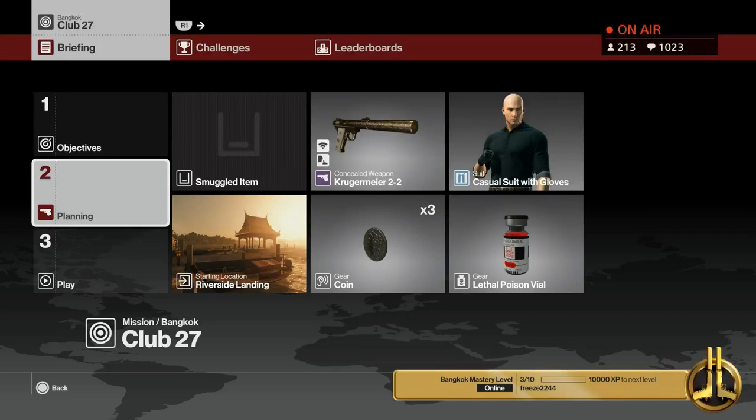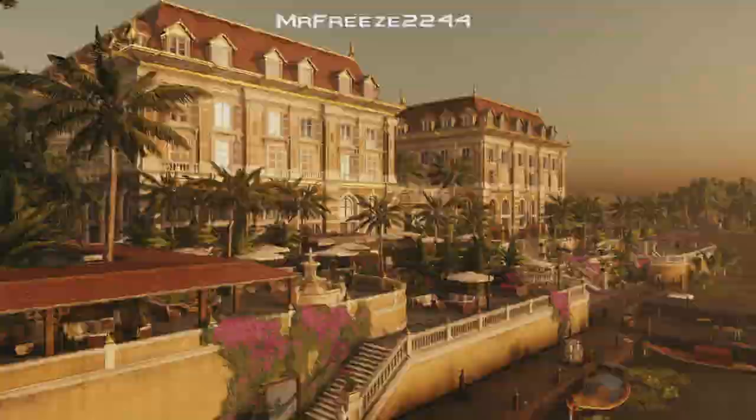Yo, what's up, Freeze Army, and welcome to the Sun Assassin's Suit-Only walkthrough of Bangkok done in the professional difficulty. My name is Mr. Freeze2244. For this one, we're going to bring along our lethal poison vial, our coins, and the Kruger Mire. And we're going to start in any suit you choose from the riverside landing.